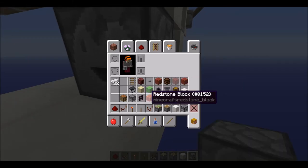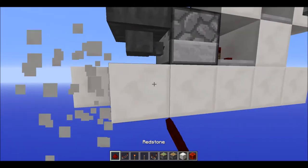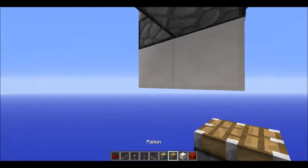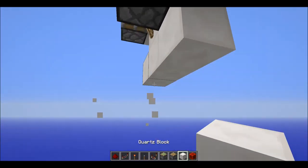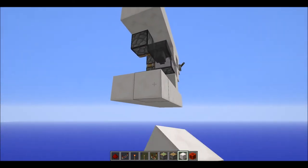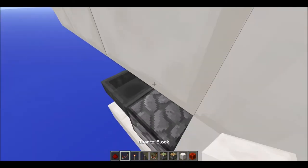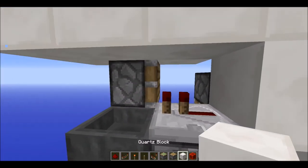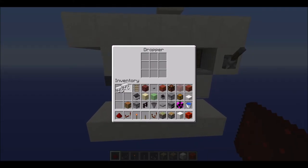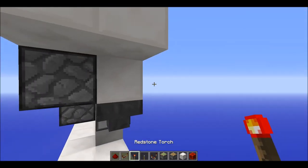Then you want a hopper and dropper system right here. There's a place right there — it goes about this far down. Then have a repeater on one tick going into a block from this block right there. Don't forget to put an item in the dropper so the piston will retract.